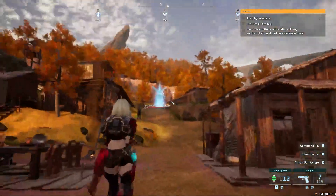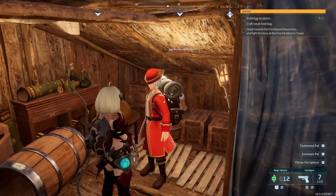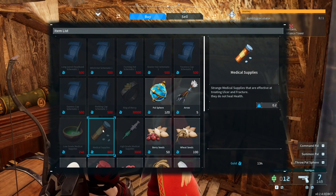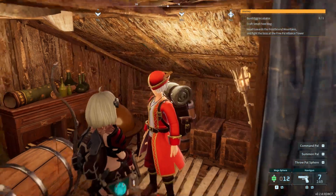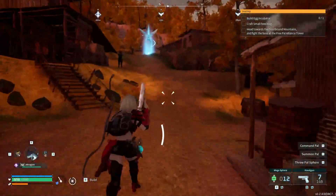Once you're here, all you need to do is run towards the merchant — sliding is faster — and just buy some medical supplies. They're going to be very cheap, at 800 gold.